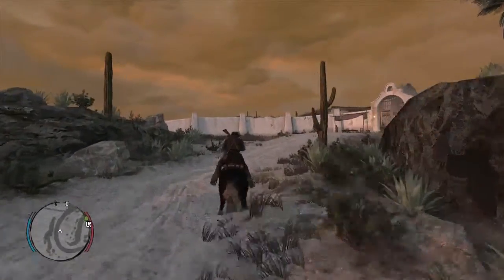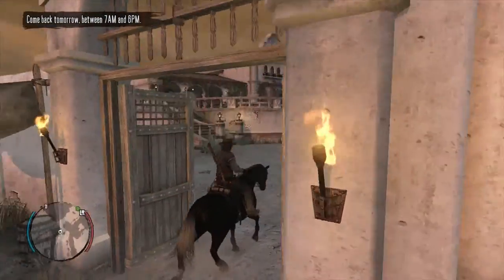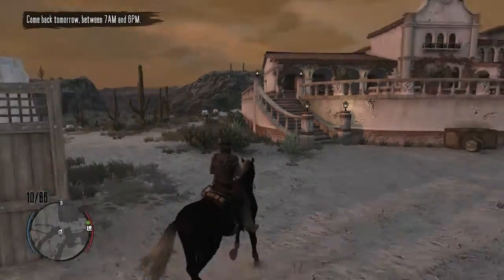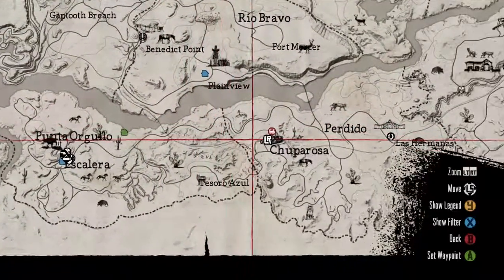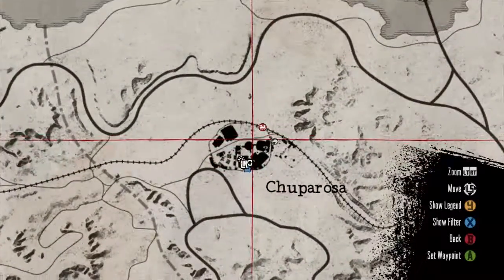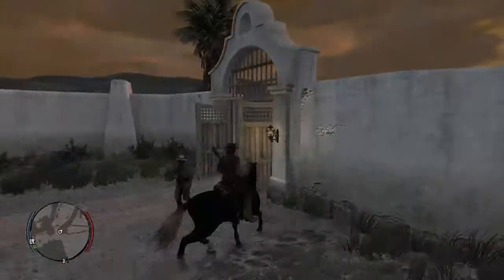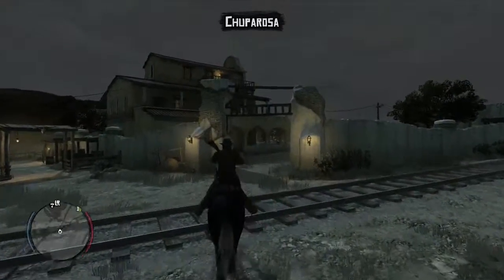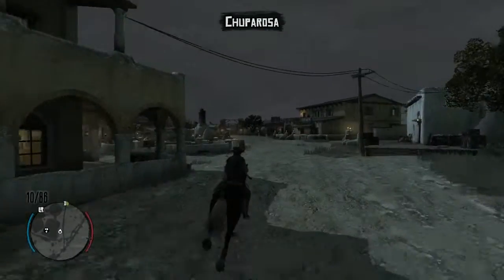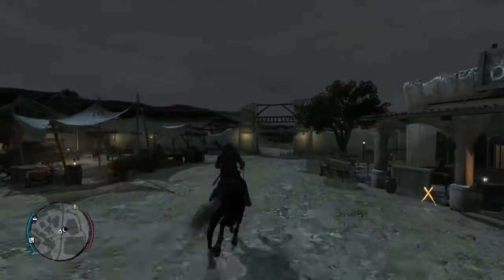Okay, we've made it to where the Santa mission takes place. I'm just gonna walk through right now, and I have to wait between 7 a.m. and 6 p.m. — wow, okay, change of plan. I guess we're going over to the Landon Ricketts mission. We've made it up to where that mission takes place and we're just gonna start it right now. Hopefully it's not on a timer like the last mission was, because that would just be annoying.